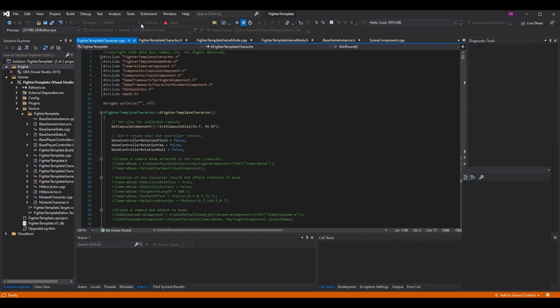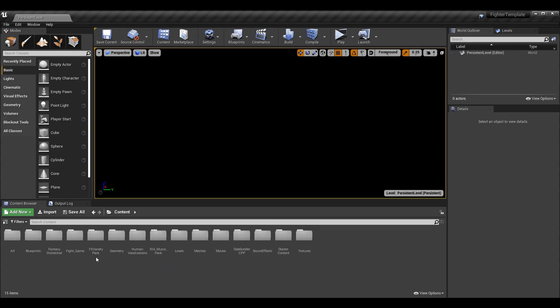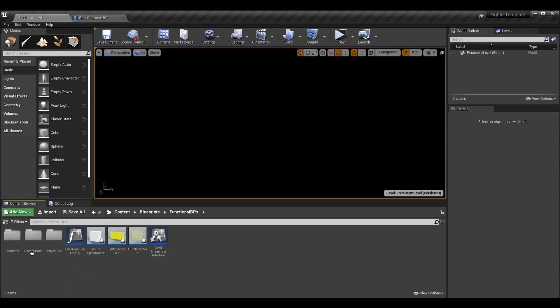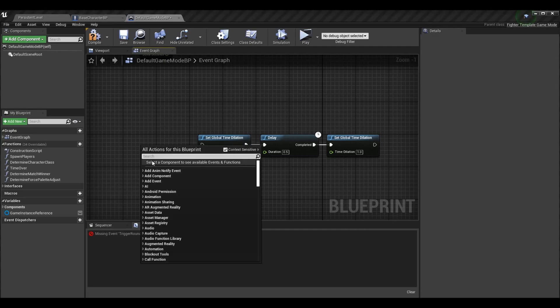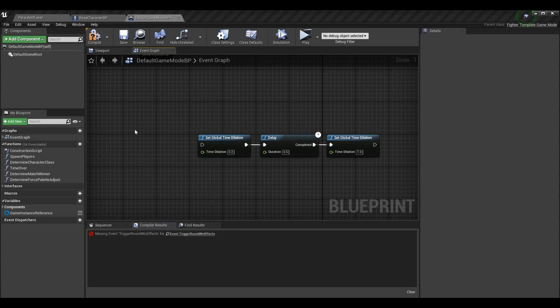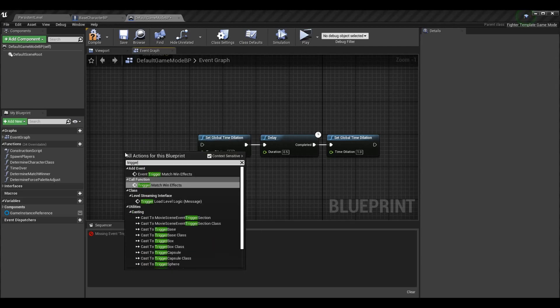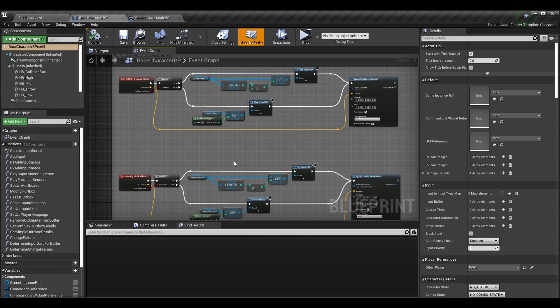Let's go out of the code, relaunch Unreal, and when it loads I'll show you what we do in the Blueprint to finalize this logic. Now we're back in Unreal. We need our Base Character BP as well as our Base Game Mode BP — or Default Game Mode BP, whatever you called them. I need to replace my event now that we've changed the name, so it will be Trigger Match Win Effects. Let's start with the Base Character BP.